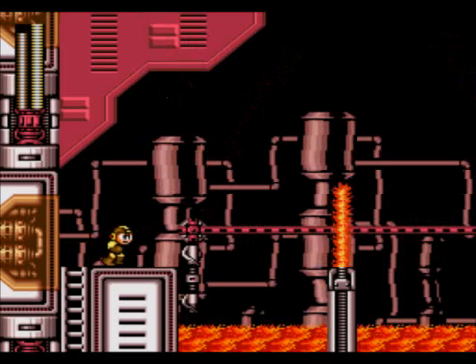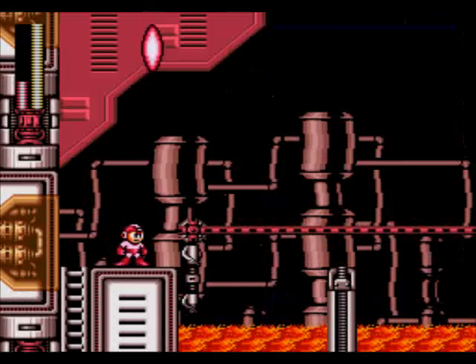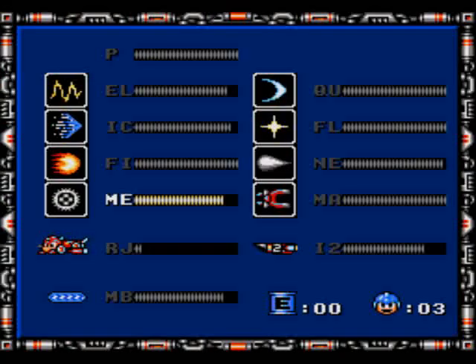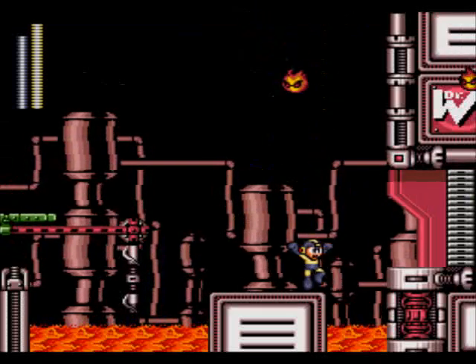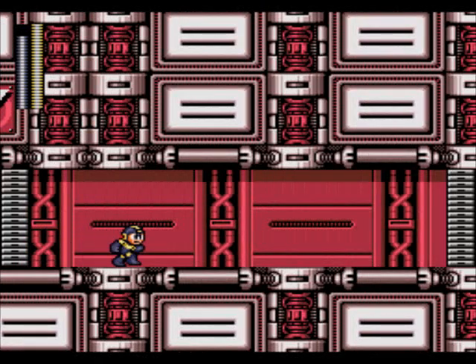Come on, drop a weapon energy! I got to hope I have enough Rush Jet to get by - I should. I don't think this area is too big. I should have enough Rush Jet, and I do. Get the Elect Beam out, kill those Fry Guys. Now let's move on through the door. I almost got hit there, but thankfully I got through.